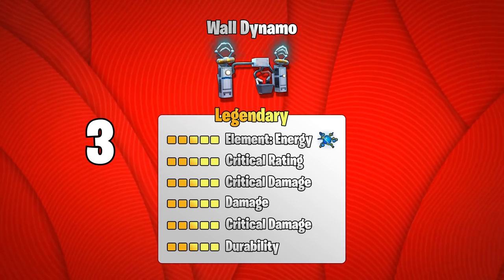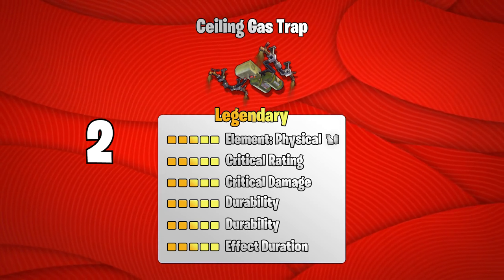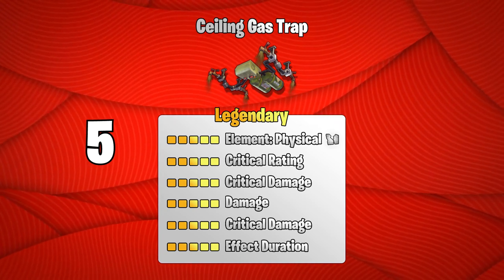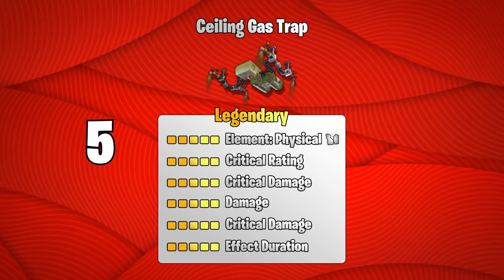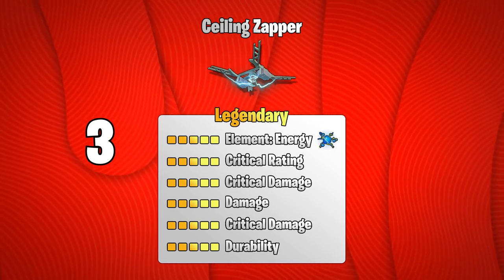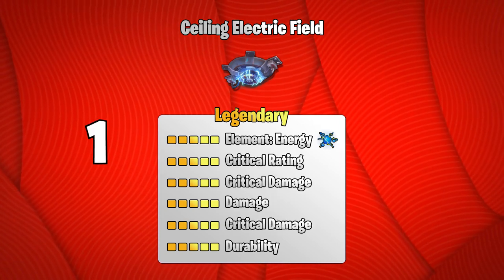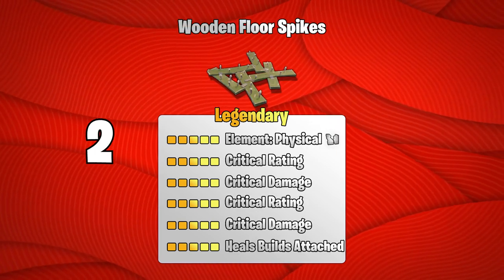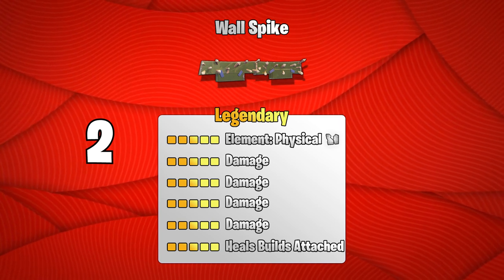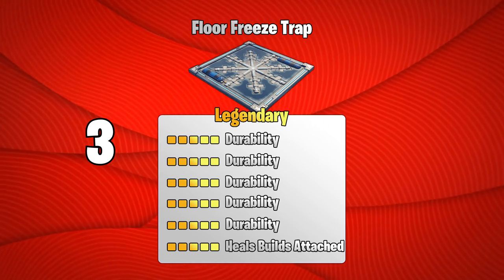Three wall dynamos with crit rating, double crit damage, damage, durability. Two gas traps with crit rating, crit damage, damage, crit damage, effect duration — two of those with double durability and five with crit rating, double crit damage, damage, effect duration. Three ceiling zappers with crit rating, double crit damage, damage, durability. Four ceiling electric fields with all durability. One ceiling electric field with crit rating, crit damage, damage, crit damage, durability. Three wooden floor spikes with crit rating, double crit damage, crit rating, heals builds attached. Three tar pits with all durability. Two wall spikes with all damage and heals builds attached — the damage perks aren't really important, the heals builds attached are. Three floor traps with heals builds attached.